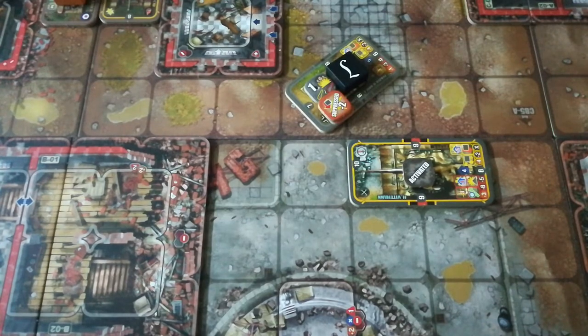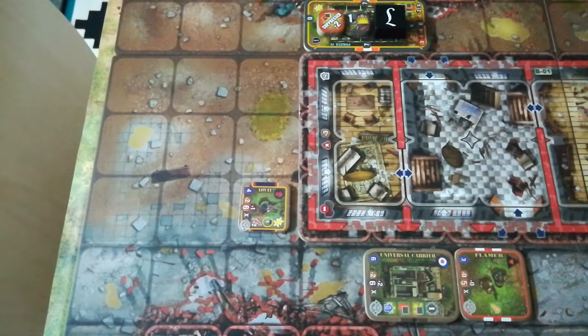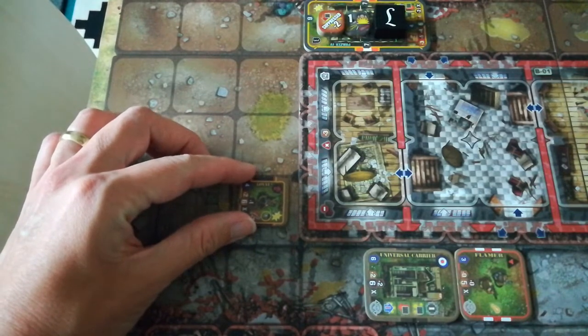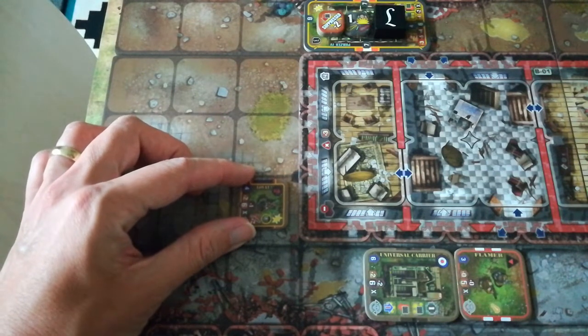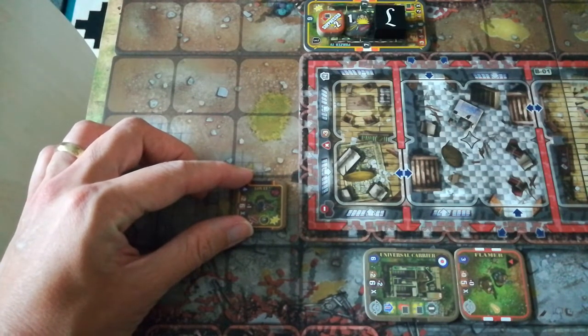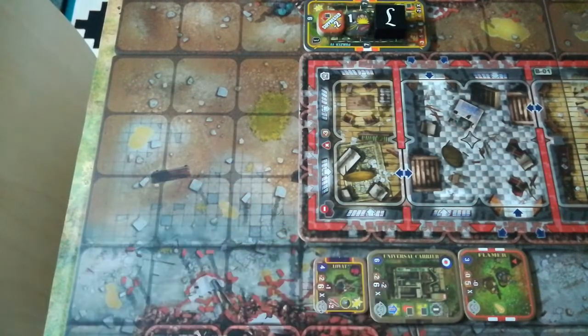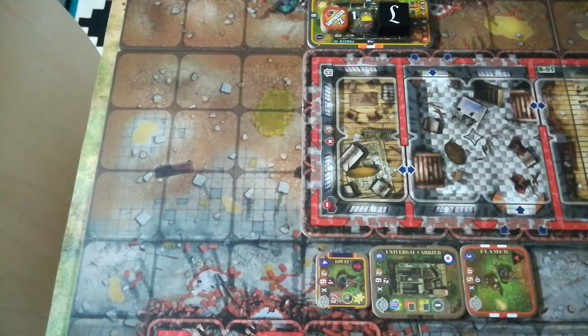On the British side, talking of autonomous activations, it is time for Lord Lovett to leg it — he is in serious danger of a nasty surprise when that Panzer IV comes round the corner. He moves two spaces and tucks himself round the corner next to the Universal Carrier, buying at least another turn out of sight of that big, scary, partially-damaged German tank.